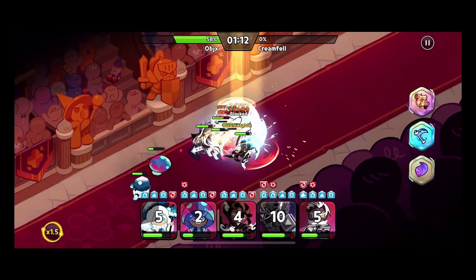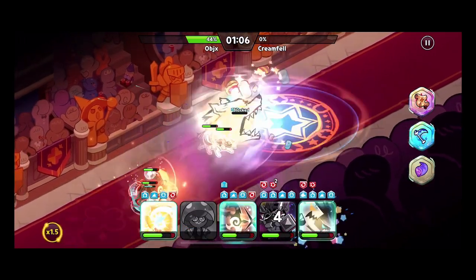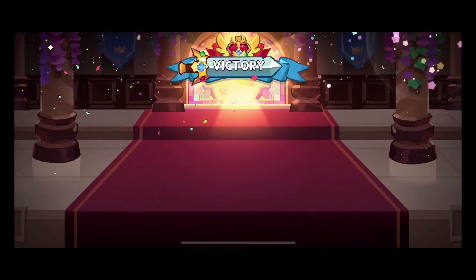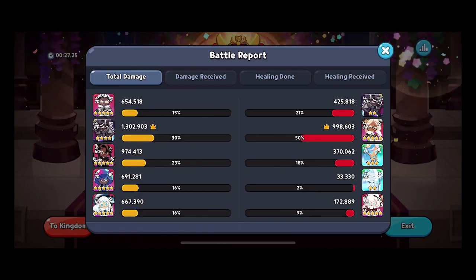They do good damage against us — 100 percent — and thanks to their insignia they are able to take out Mushroom, because Mushroom is our squishiest. Nonetheless, our damage pushes through in only 27 seconds. Still really great results from everybody — Dark Cacao and Caramel Arrow taking the big lead since they have really big damage pools they can pull very quickly, but everyone did a really good job.